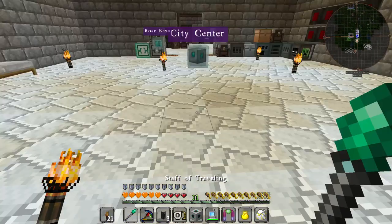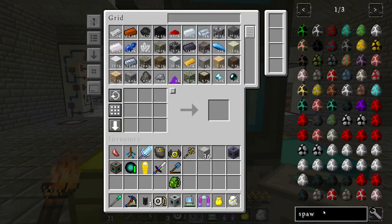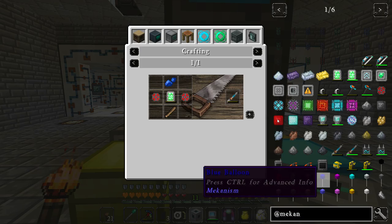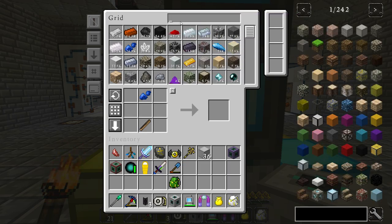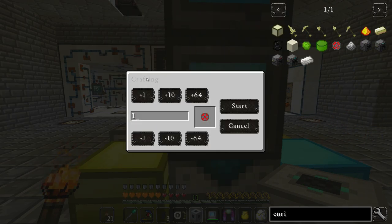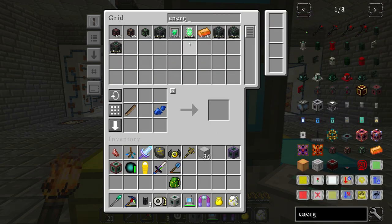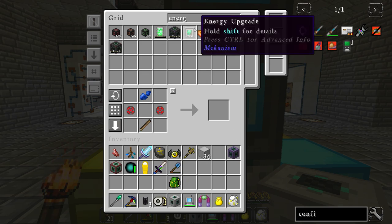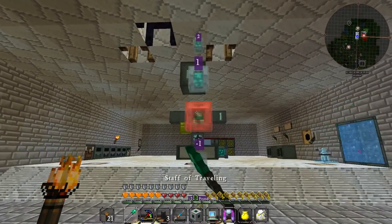I'm remembering now that I completely forgot to make ourselves something from Mekanism — the configurator. What do we need? Enriched alloy and an energy tablet. Let's make a bunch of those. Autocrafting for the world! Now let's make the configurator, because otherwise we cannot configure it properly. Done, awesome.